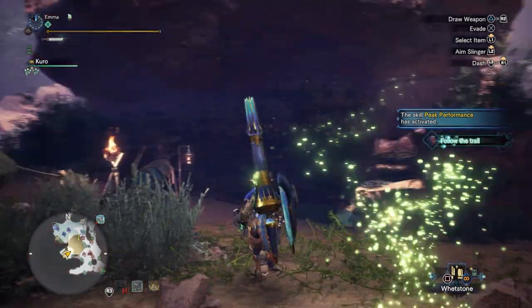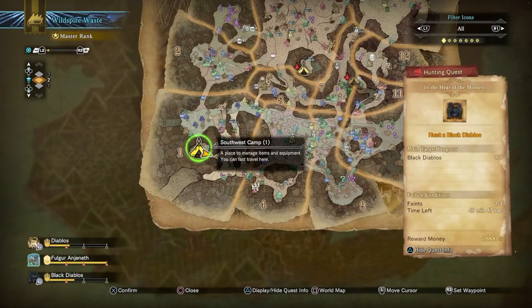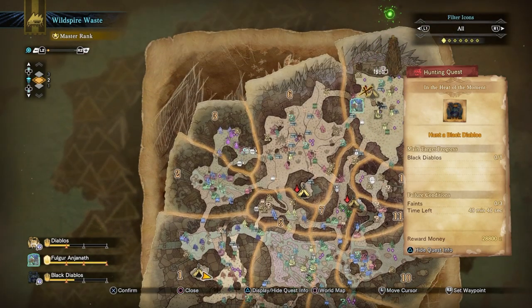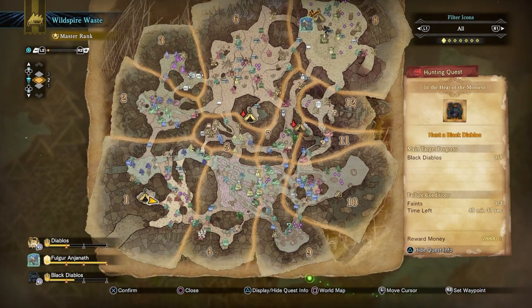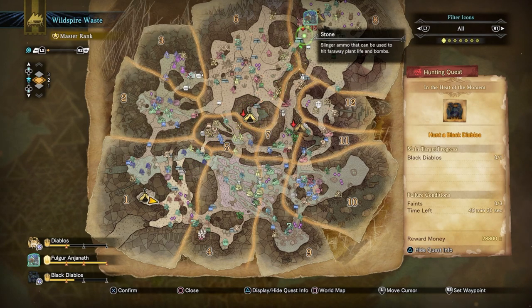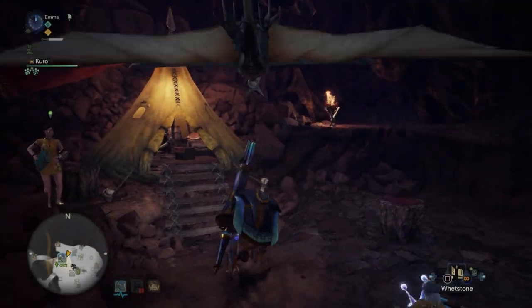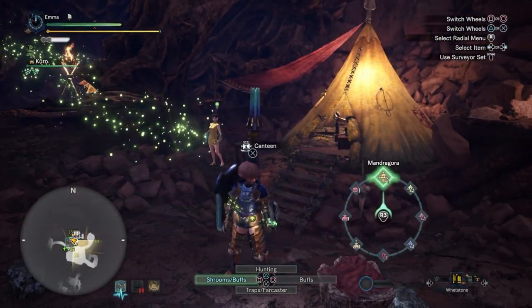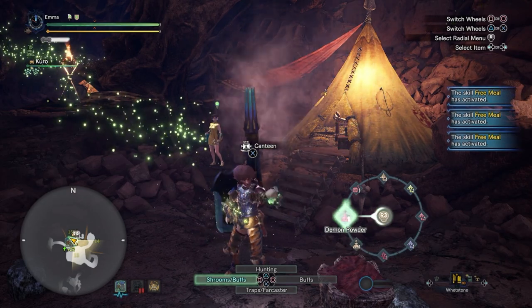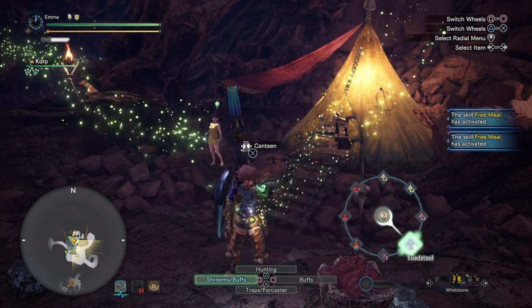My heart has sunk because there's also a normal Diablos on the map as well - this might be a bit tricky. What palico do we have? Protectors are okay - they're a good distraction but the monster will kill them very quickly. Let's go up here - I'm sure Black Diablos is right below us. We need to try and pull it into a turf war with normal Diablos. I'm nervous, I'm not going to lie - Black Diablos is a nasty creature.